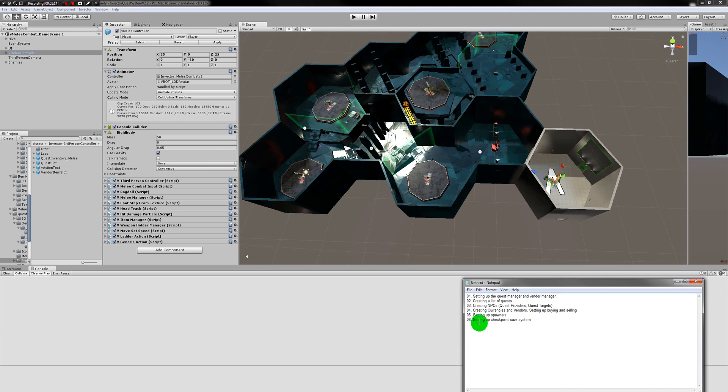To achieve this, I've broken it down into a few steps: setting up the quest manager and vendor manager, creating a list of quests, creating some NPCs, creating some currencies and vendors, setting up a simple buying and selling environment, setting up our spawners, and setting up the checkpoint-based sales system. This video might be broken into a few pieces.